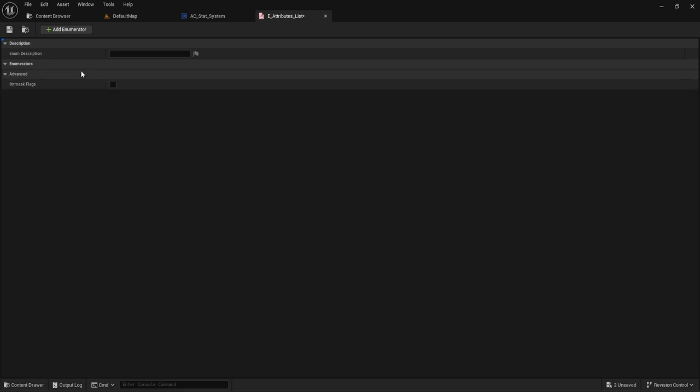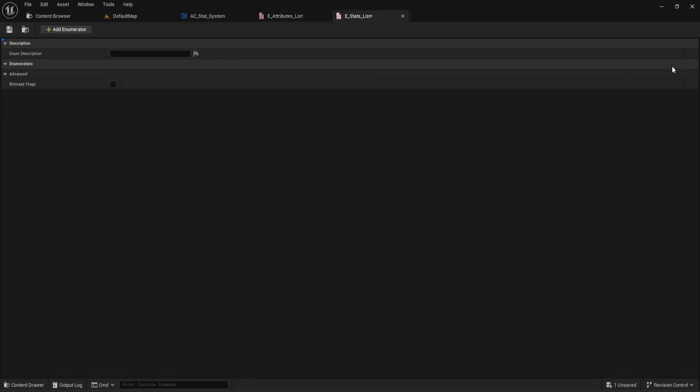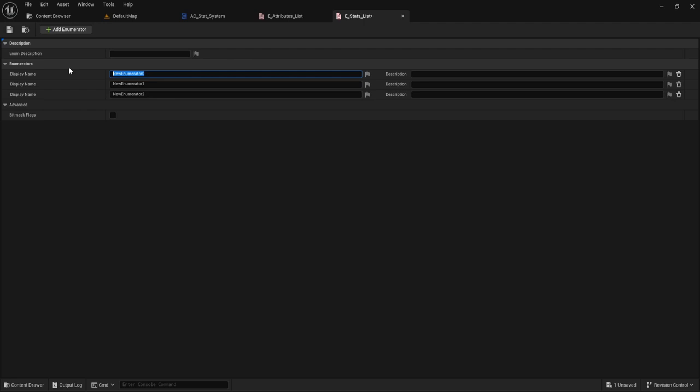We'll open our lists and create new enum values. Unlike before, we won't have a 'none' value — the default will just be base attributes and base stats, which reduces errors. So for the attributes list we'll have: base attributes, bonus attributes, and total attributes. For the stats list we'll have: base stats, bonus stats, and total stats.